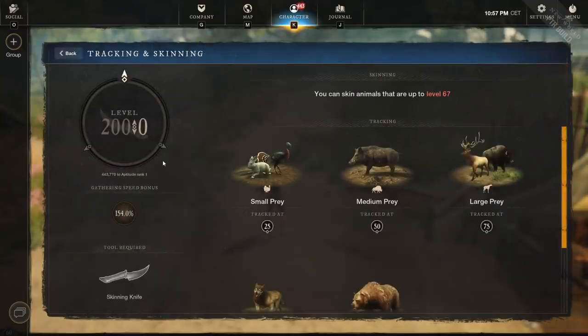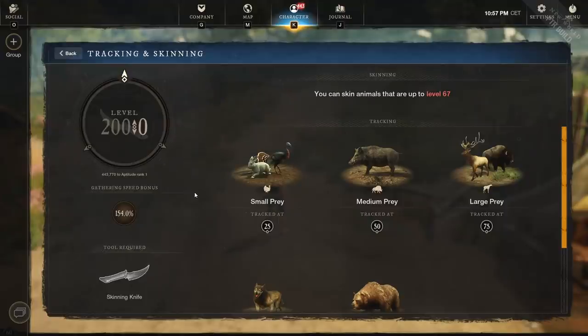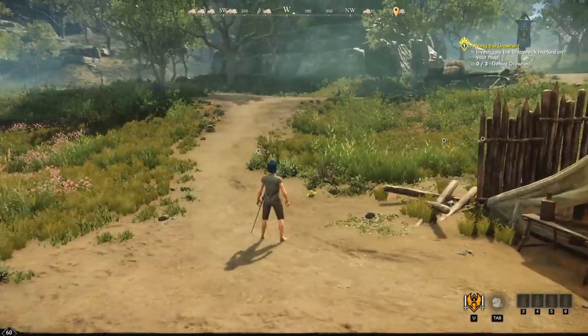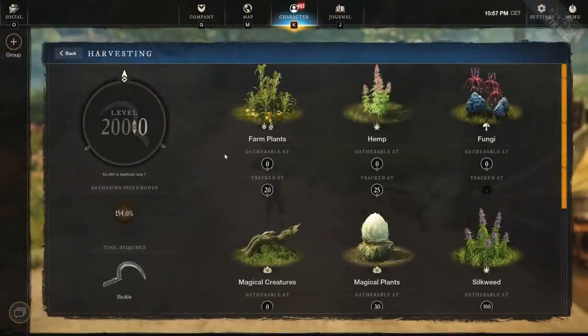Skinning is much harder at 443,770 XP for a full circle. The upside is you can level up weapon masteries while skinning. Even so, at a good spot like the Strange Boar area in Edengrove you could probably get two or three caches per hour. So harvesting is going to be the fastest option if you just want to grind caches quickly, assuming you're on a low to medium population server without bots farming everything.